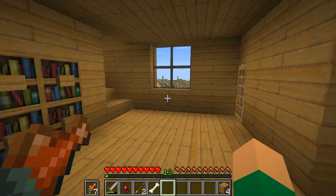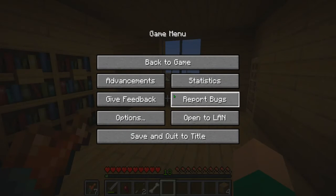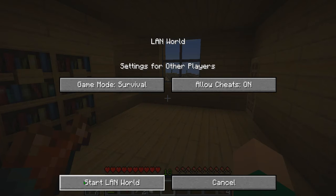For this you're going to need commands, because it's run using commands. If you don't have commands in your Minecraft world, you can easily enable them by opening the menu, click open to LAN, allow the cheats, click that, and then click start LAN world.